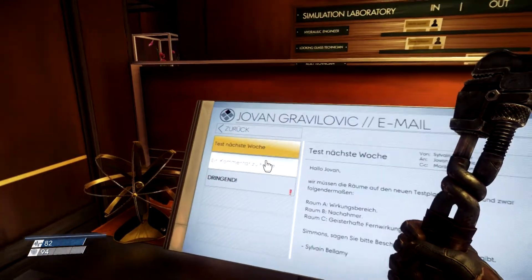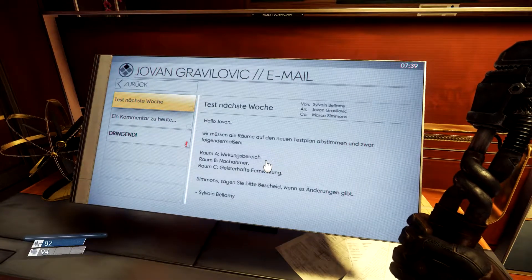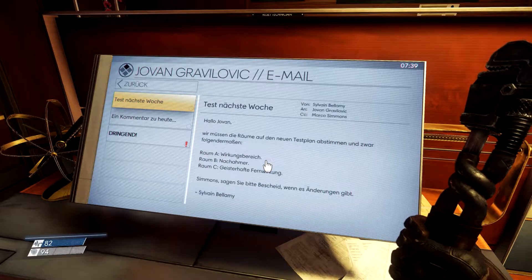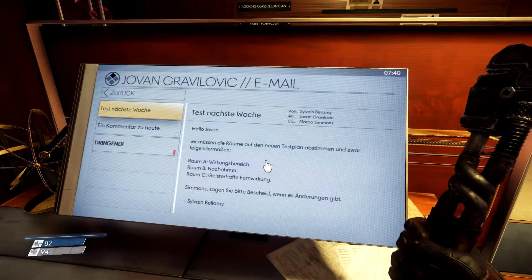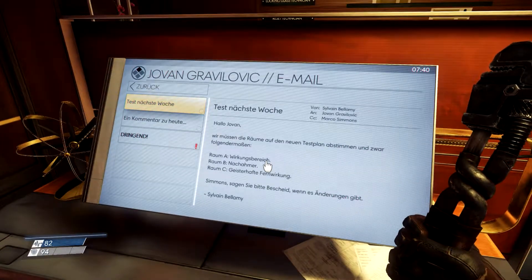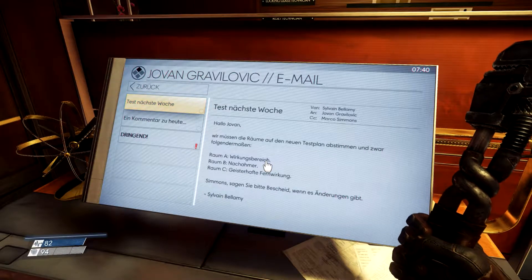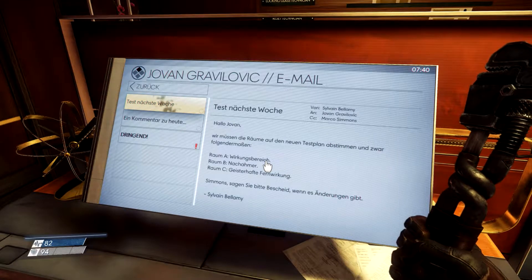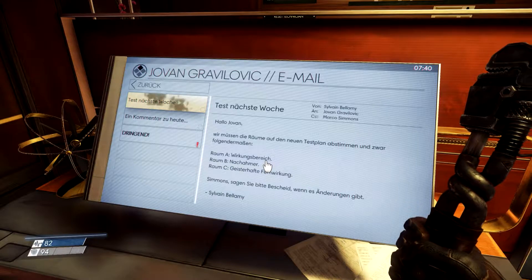Dann gucken wir mal, was es hier so gibt. Hallo, Jovan. Test nächste Woche – wir müssen die Räume auf den neuen Testplan abstimmen: Raum A Wirkungsbereich, Raum B Nachahmer, Raum C geisterhafte Fernwirkung. Simmons, sagen Sie bitte Bescheid, wenn es Änderungen gibt. Raum A – da sollten wir eigentlich nur Kartons durch die Gegend werfen. Raum B war das Verstecken hinterm Stuhl. Wahrscheinlich sollten wir uns da in den Stuhl verwandeln, so wie die Mimics – ich habe das irgendwie von Trailern im Kopf, dass man das dann selbst können soll.